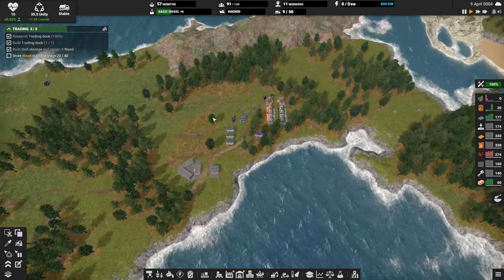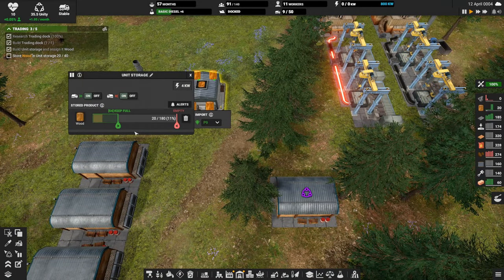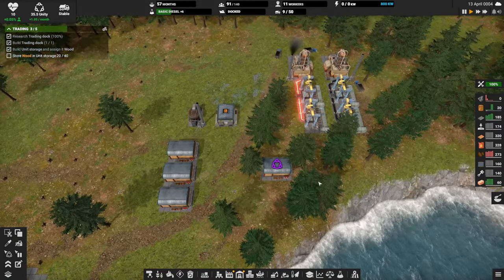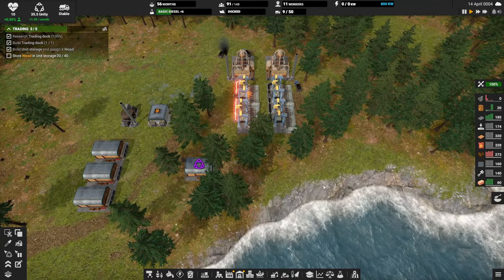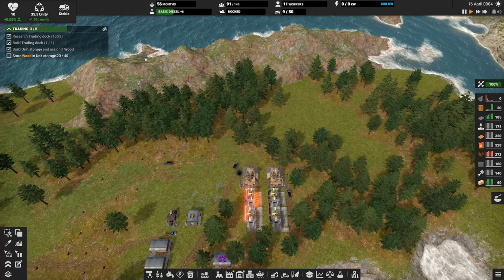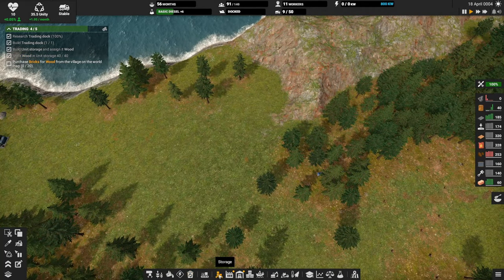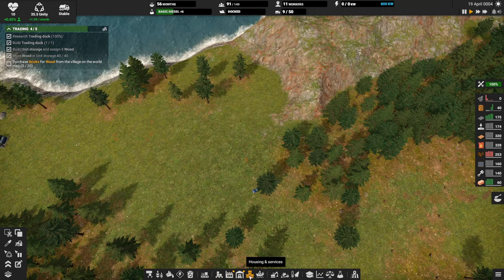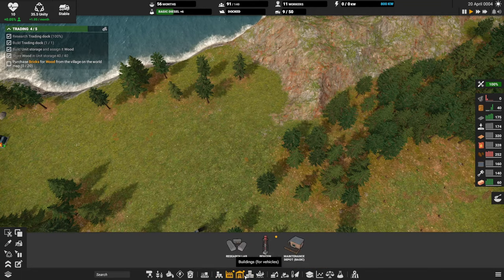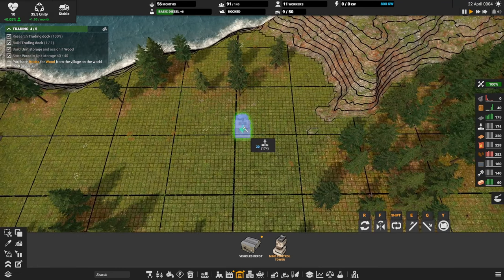Wood is now getting stored — we have 20 out of 40 that we need for the objective. I kind of want to get started on our mining operation over here. Let's see what that's going to involve — we can jump the gun here a little bit. We're gonna need a mine control tower. Let's look at the overlay.